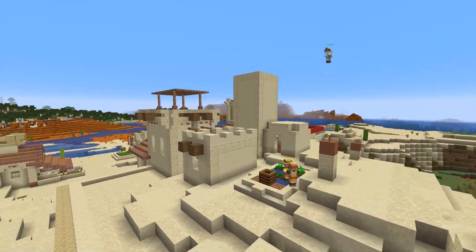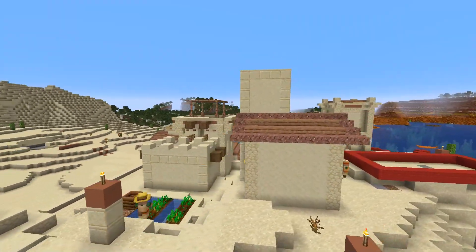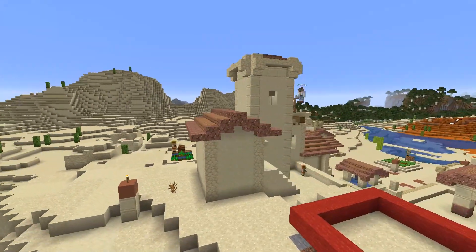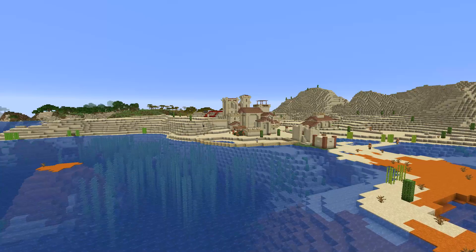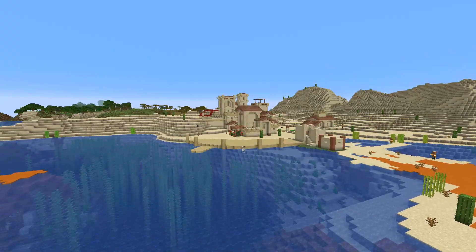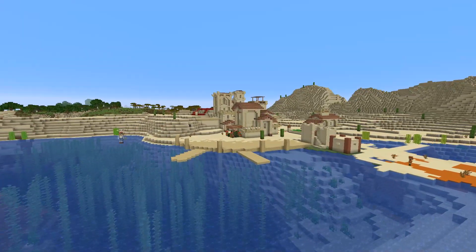This village originally was pretty much just regular houses — there wasn't a lot of actual workhouses. I enjoyed this nonetheless, and I added some of those taller towers that are found a lot of the times in these desert villages myself. Also, since this is so close to the ocean, of course I had to add docks.